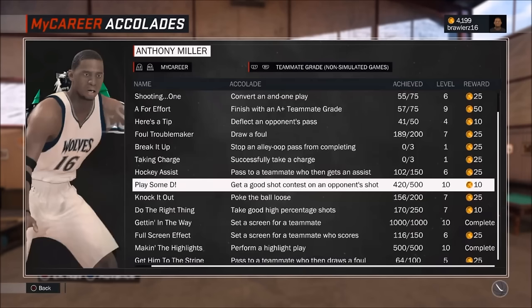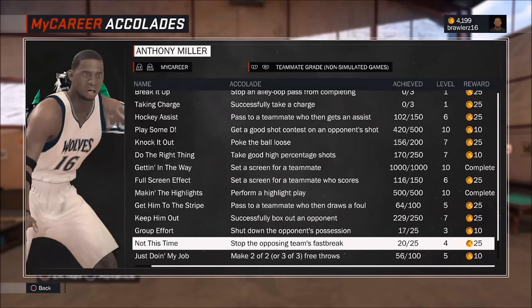If you take a look on screen, you can see your My Career Accolades. Go to teammate grade and you'll see PlaceMD. You do not need 420 good shot contests — you only need 150. In conjunction with that, you also need 20 fast break stops. That is what I was missing this whole time. So once you get 150 shot contests and 20 fast break stops, you will unlock the badge.